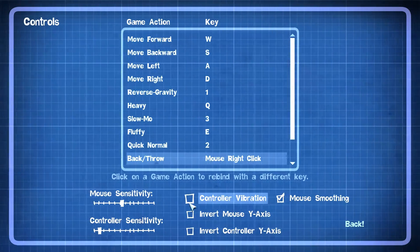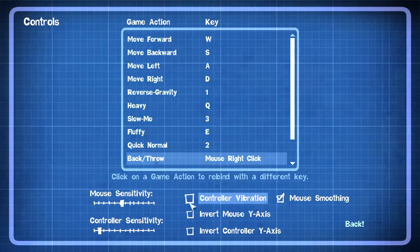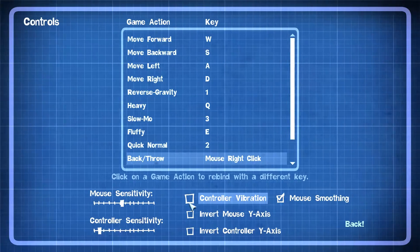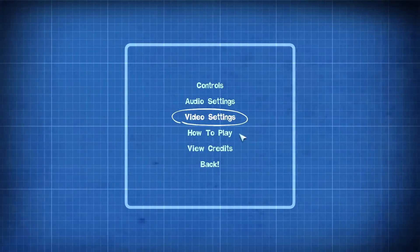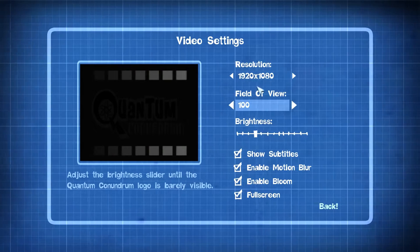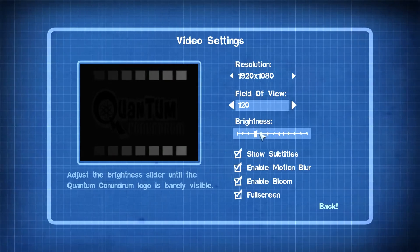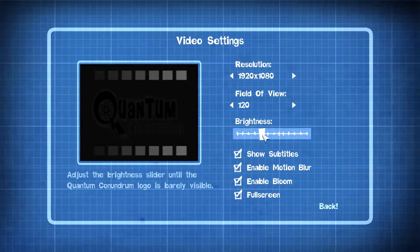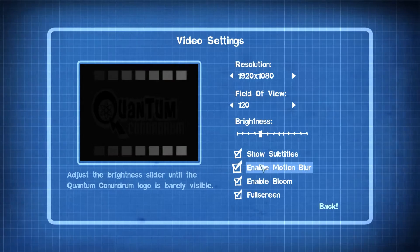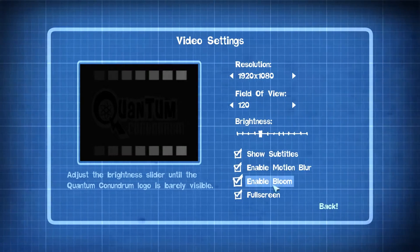This could be fun with the controller — should I put the controller back? All right, let's get back into this. At least we have all the settings up. I never really looked through these yet. Resolution is good, field of view 100 — we can make it more. Brightness — I feel like we had a good brightness there, let's turn it up just a little bit. Motion blur, subtitles, bloom — I don't know what that means. Full screen — yep, all right, we're good.